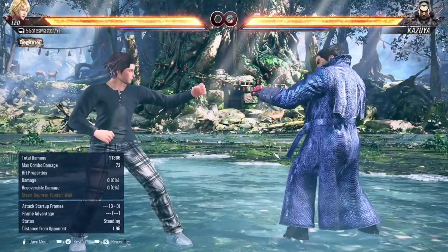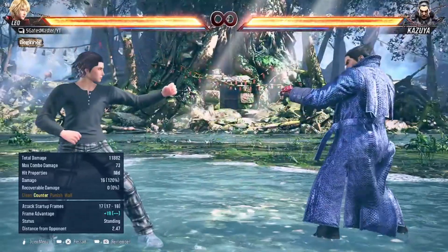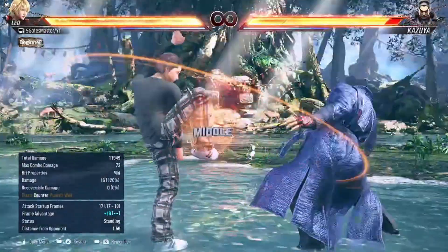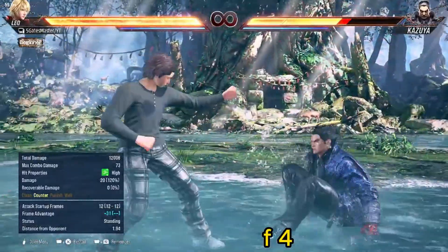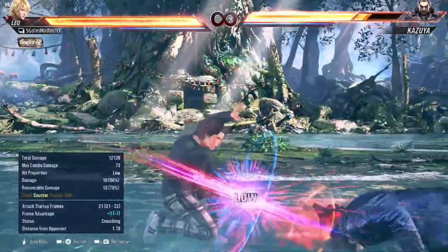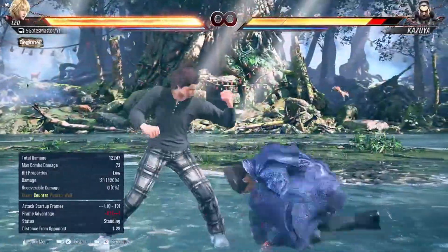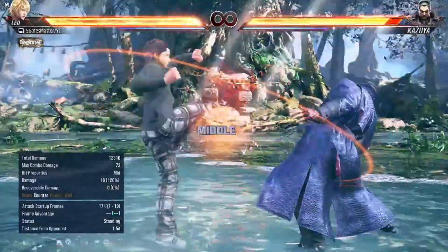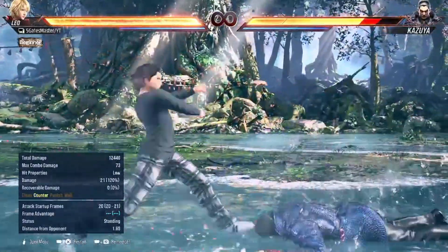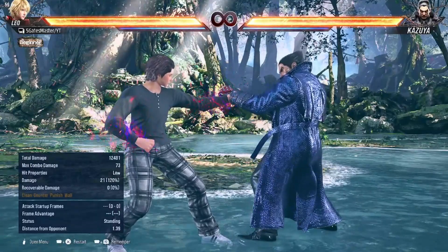The next move is forward 4. This move also gives you even or advantageous frames and has more mix-up options. After that you can do follow-ups, and after this you can go for the charge. That's it for the video, guys!